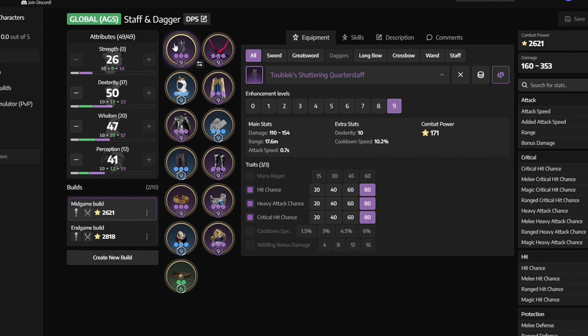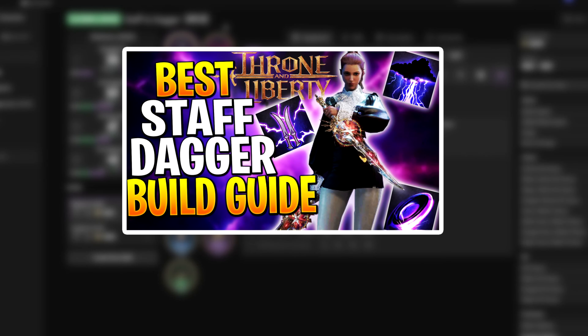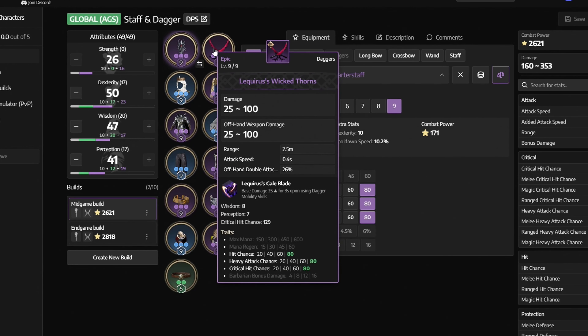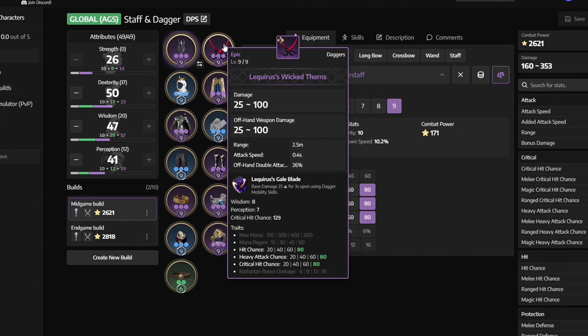Now let's take a look at our gear — all of this you can easily farm yourself. If you're interested in how to get these items and the full build guide, click the link in the description to watch my dedicated video on this setup. We are using the 2Blex Shattering Quarterstaff with traits: Hit Chance, Heavy Attack Chance, and Critical Hit Chance. Next we have Liquirus' Wicked Thorns with Hit Chance, Heavy Attack Chance, and Critical Hit Chance.